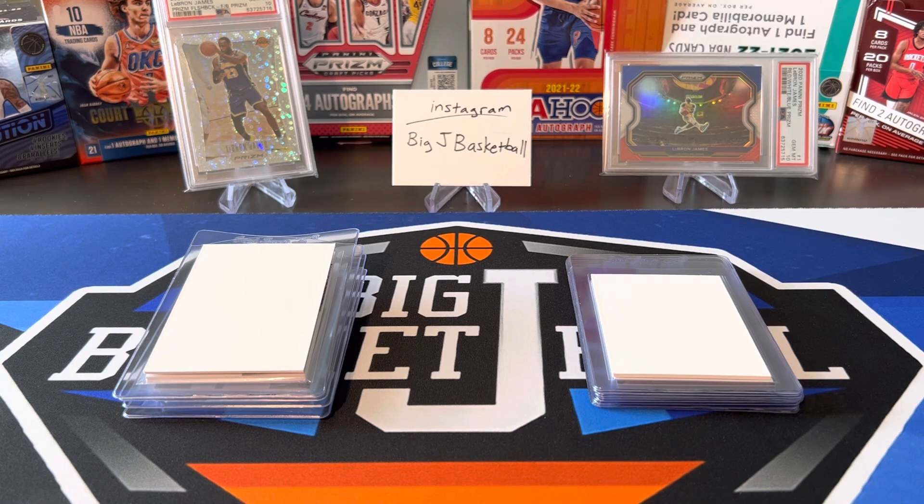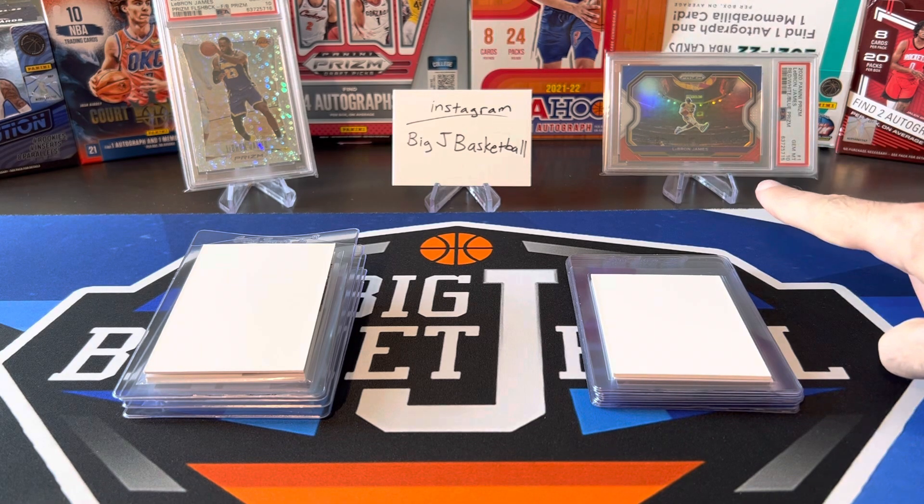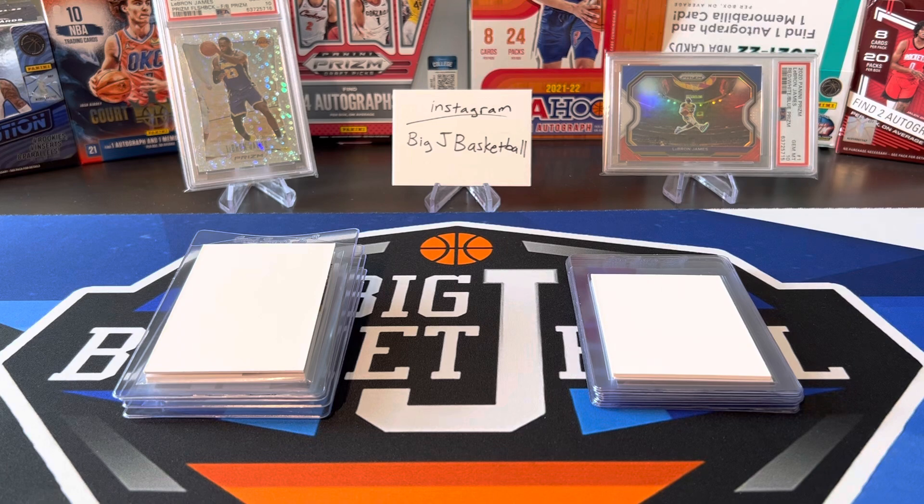In the background you'll see some LeBron PSA 10s — this disco from Prism Flashback from this year's Prism, or I guess last year's Prism since New Year's Prism is coming up pretty soon — and also from the same Prism set, that red, white, and blue PSA 10 that came out of a cello pack. If you have not subscribed to the channel yet, go ahead and hit that subscribe button and click that bell for notifications. You get notified whenever we post new stuff, which is pretty much all the time.